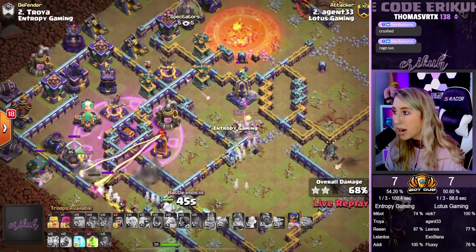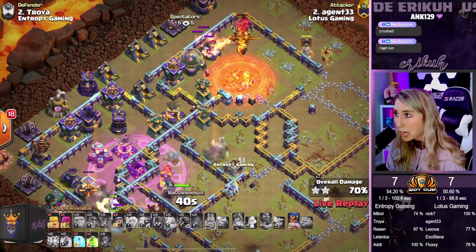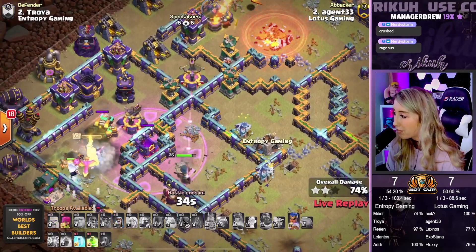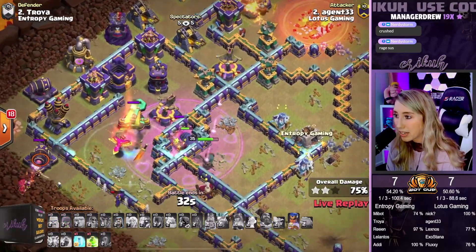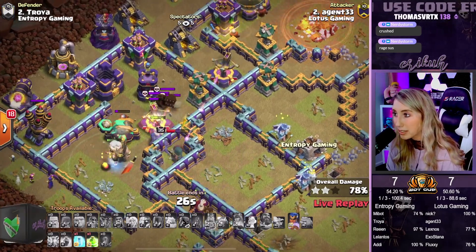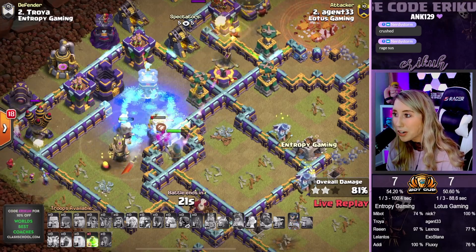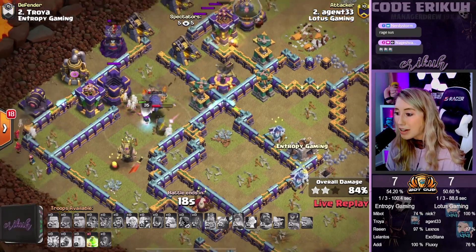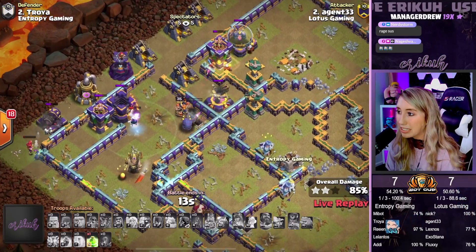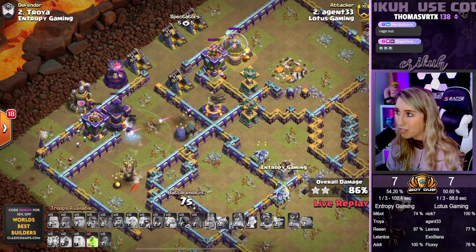Queen stepping up for the Mono there with the Freeze Spell. We're going to pop the Flame Flinger — a Super Dragon coming out. RC coming in for the Multi-Inferno. We still have a Jump Spell and a Freeze Spell. A bunch of Skellies appear. E-Titans pull over to help out the RC. We're popping the RC ability — Scattershot's down. 18 seconds left on the clock. I don't think we have enough time. 13 seconds, 12, 11, 10 — our RC is gone. It's going to be a 2-star coming in from Agent.